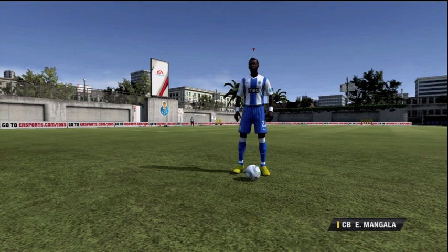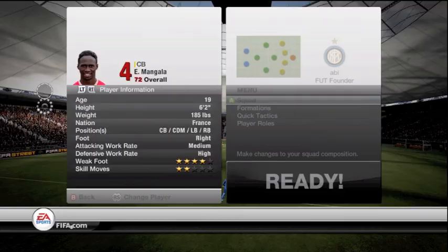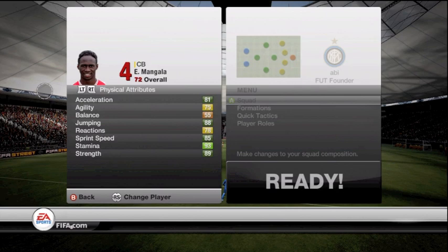In a few seconds his in-game stats are about to show up and you guys will just be surprised at how much pace he has while still being strong. He also has 4-star weak foot and a high defensive work rate, so he's constantly running around, and 2-star skills — but that doesn't really matter too much; you're not going to be ball rolling at the back four. So here we go: 81 acceleration, 85 sprint speed, 88 jumping, 89 strength. All round this guy is an absolute beast.